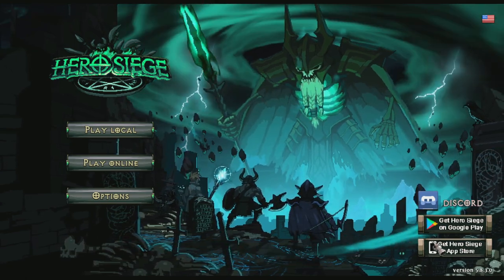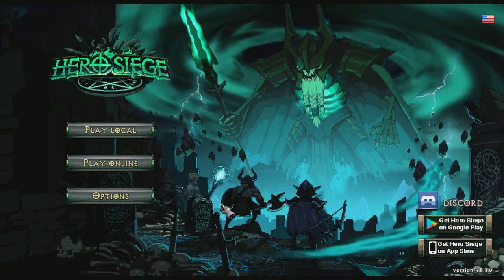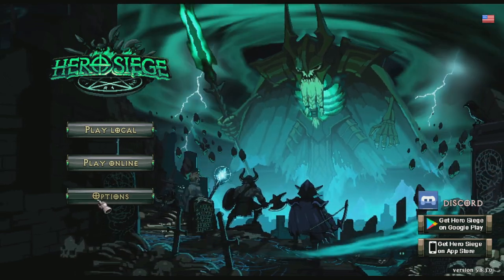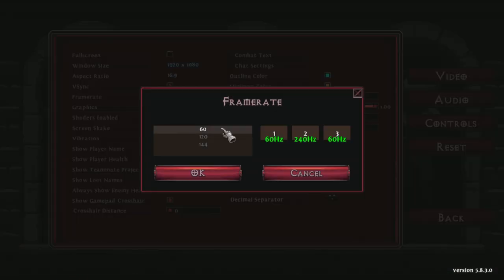Now that you're on the main menu, one of the first things you want to do is check your options. Here on the main menu is the only place where you can change your frame rate. I brought this up many seasons ago and it hasn't changed. So if you want to change your frame rate, now is where you would do it — whether you play on 60, 120, or 144, that's up to you.